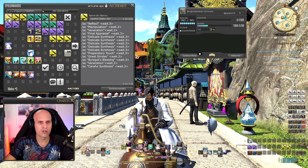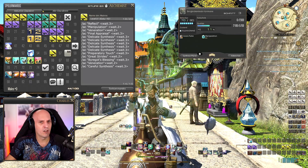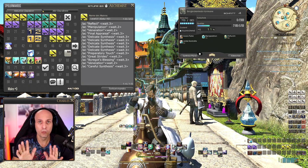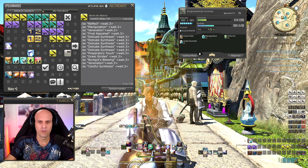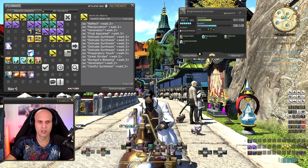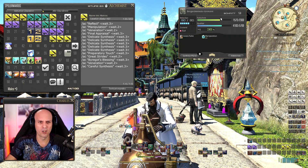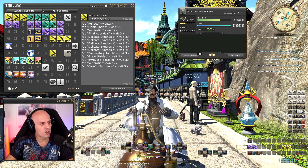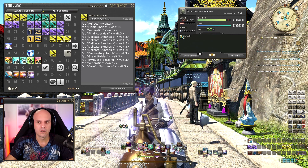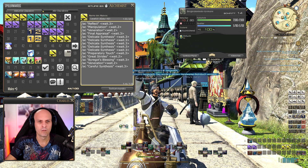The macro for this one uses only 402 CP — very cheap. Let's start: Reflect, Manipulation, Veneration, Final Appraisal. I always use Final Appraisal to be safe because now we have Delicate Synthesis five times. In slightly better gear you might finish progress before all five hits — that's why I use Final Appraisal. But actually the fifth step won't complete it, so you can remove Final Appraisal and just do: Preparatory Touch, Great Strides, Byregot's Blessing.